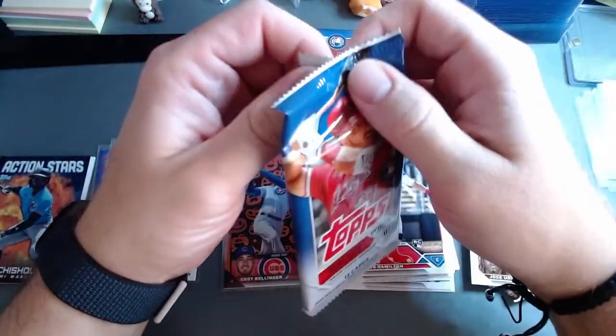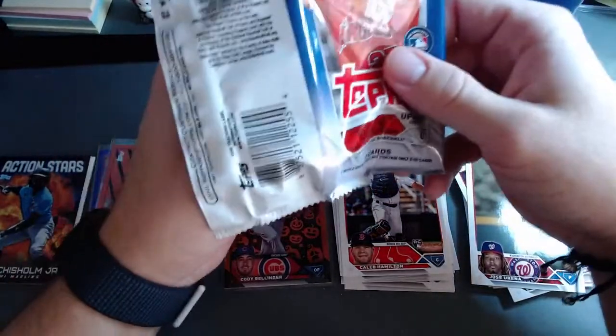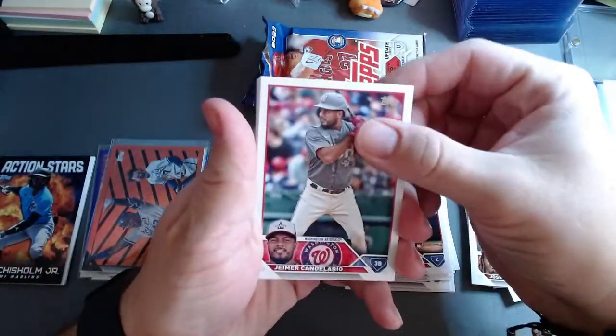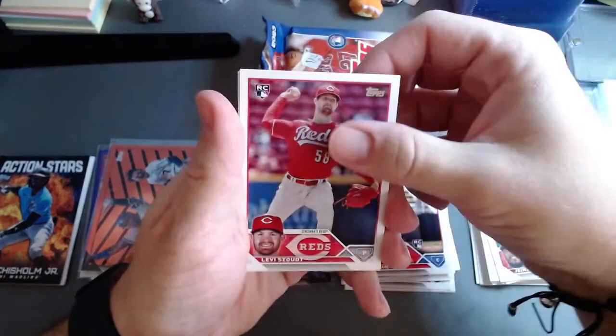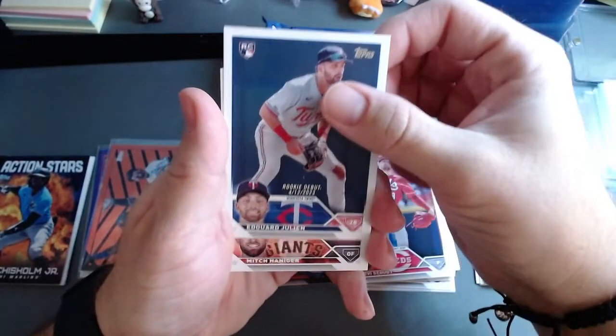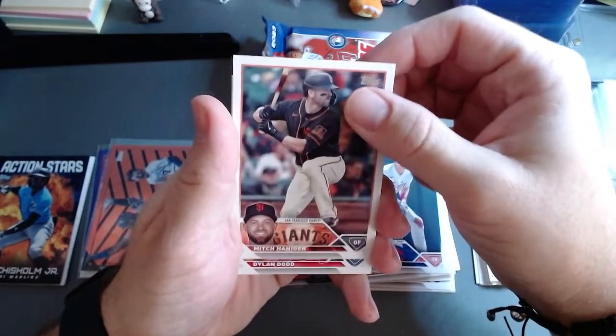I sound so green when it comes to teams and players especially now. I briefly got back into it when Billy Hamilton was on the Reds as a rookie — he was just tearing it up stealing bases, it was wild to watch. That's one reason I like Corbin Carroll — he's so fast.